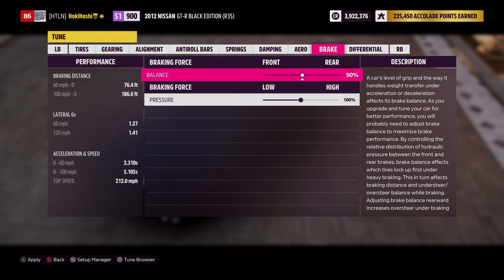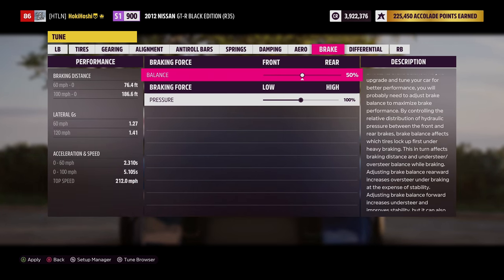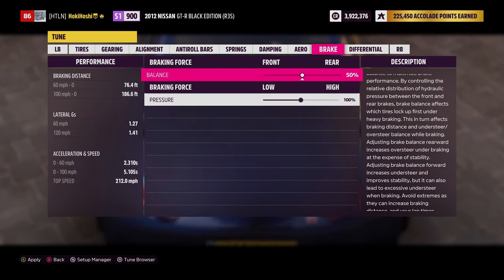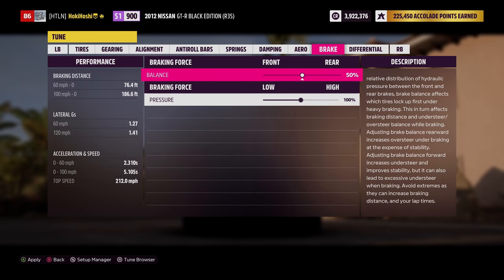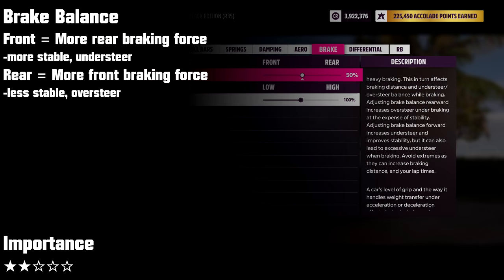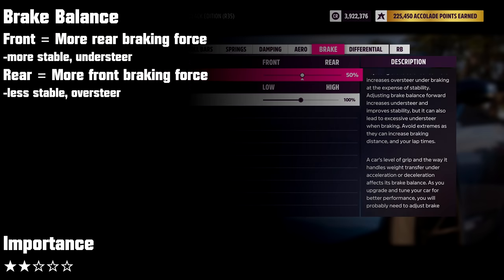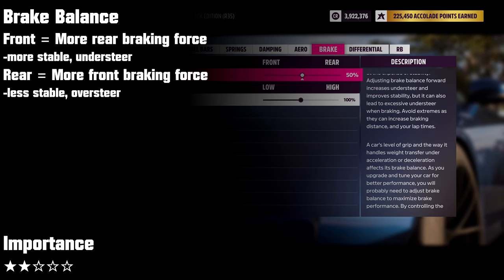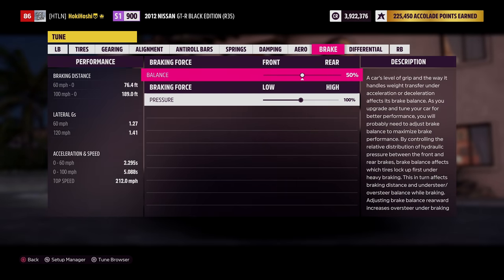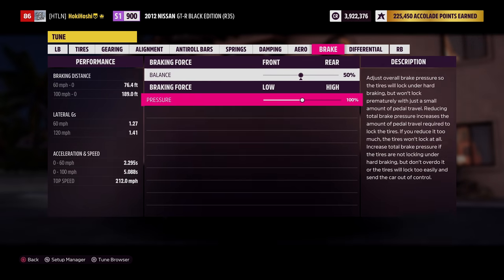For brake tuning, adjusting brake balance and pressure can be a great way to shave time off your laps. Brake balance adjusts how much of your braking force goes to either the front or rear brakes — but brake balance is reversed in Horizon, so sliding towards 'front' will actually give you more braking power in the rear. This has been the case for the past few games. More braking in the front means more stability; more braking in the rear means more oversteer while braking.